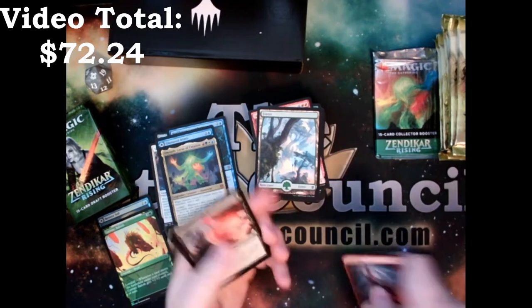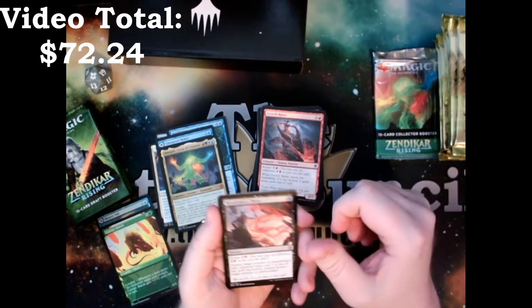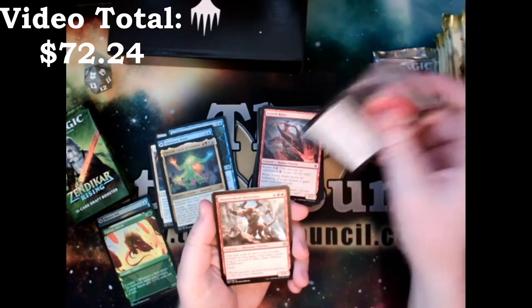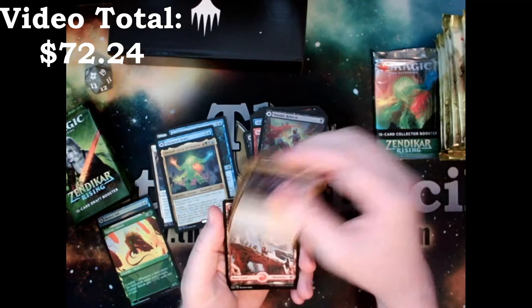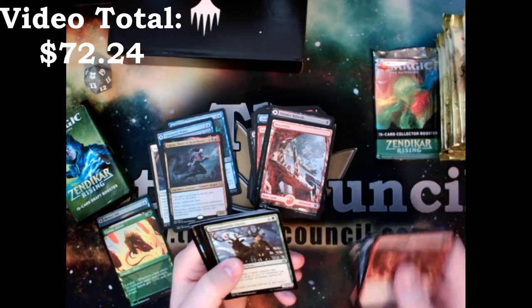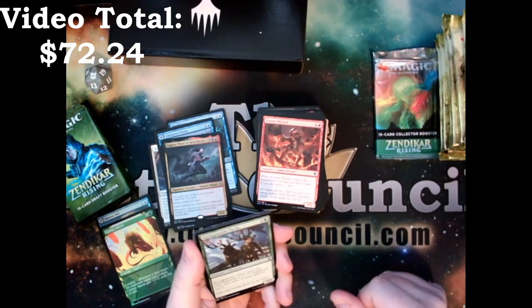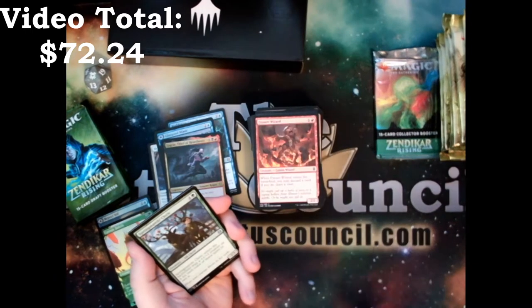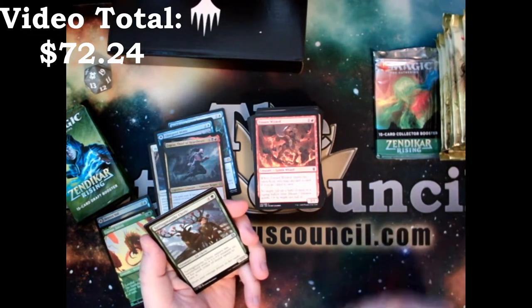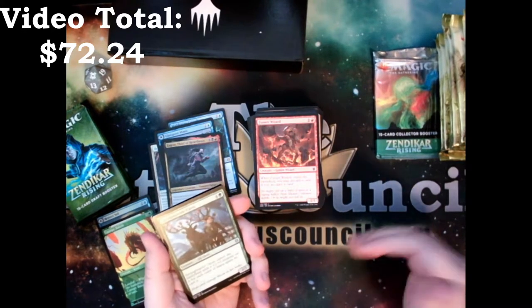Rule zero: talk with your playgroup about what your expectations for the game are. I just want to have fun and mess with people a little bit. We got Blood Chief's Thirst, Shatterskull Minotaur, Malachor Rebirth, and a Zagras, Thief of Heartbeats. This is not a bad bundle so far. I take a more favorable view of proxies just because people should be able to play. If you want to do restrictions, you can still restrict on a budget, but set it so everybody restricts to that — it levels the playing field and you're more likely to have the type of games I'm looking for.